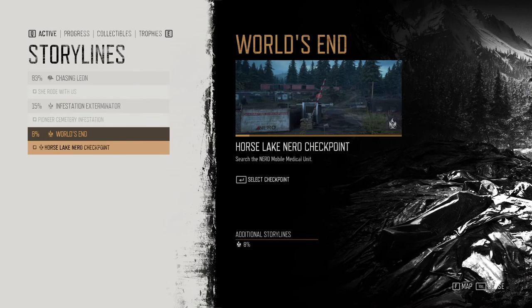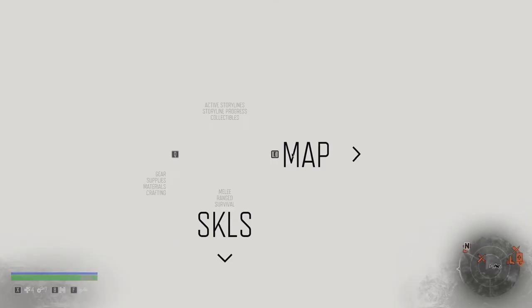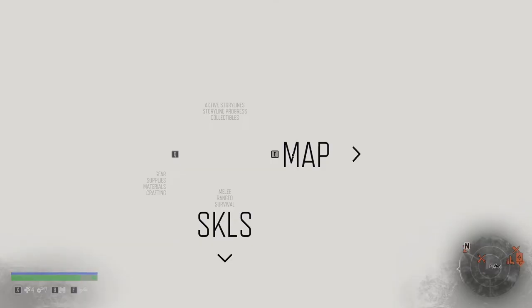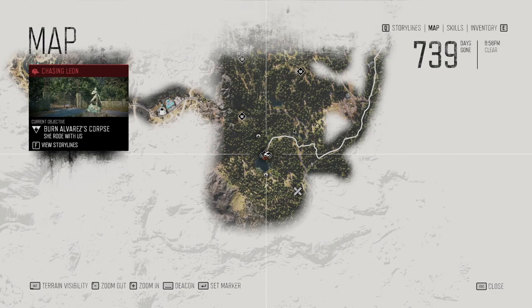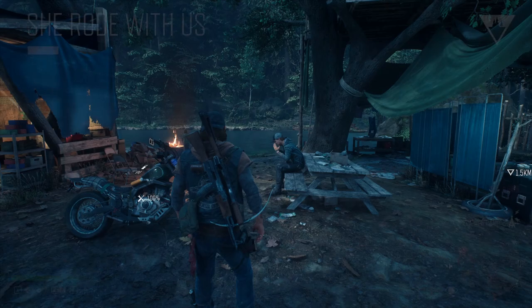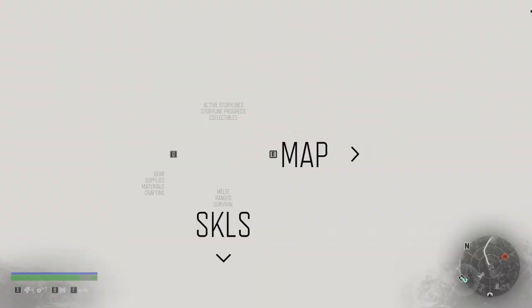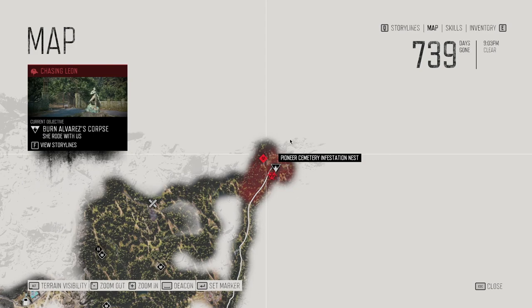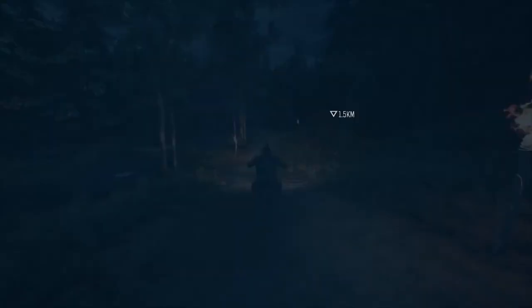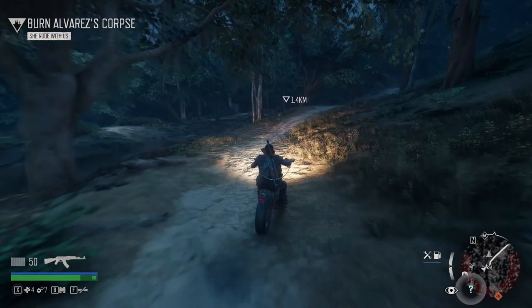Alright, where are we going off to next? Let's see — Horse Lake NERO checkpoint. Chasing Leon... burn Alvarez's corpse — okay, that's a thing apparently. So that's where we gotta go. Let's go ahead and jump on this. Can I fast travel there? That is a far distance. Pioneer Cemetery infestation — Copeland's camp, clear all nests. This is gonna be a long ride.